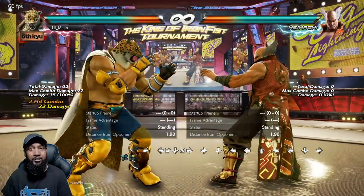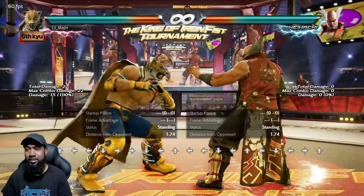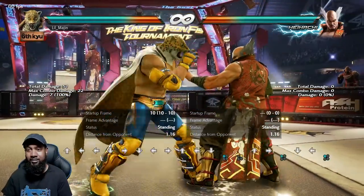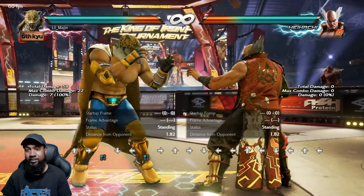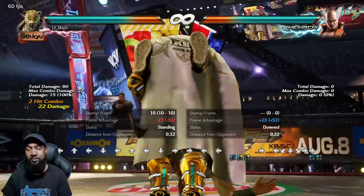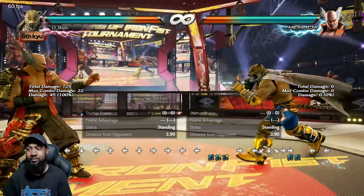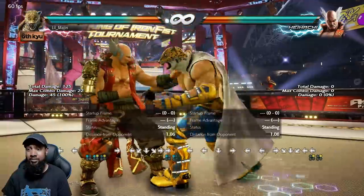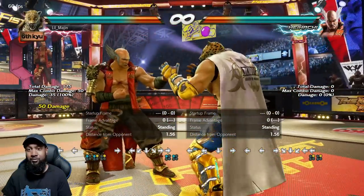You have to be able to do it out in the open and while buffering from a previous attack — these are called tick throws. If you play other fighting games, they're called tick throws because you do them after attacks, after they hit or after they're blocked. Basically whenever you're in advantage, you do a Giant Swing, and you have plenty of time to buffer it while doing attacks. You can buffer Giant Swing and Tijuana Twister from pretty much anything.